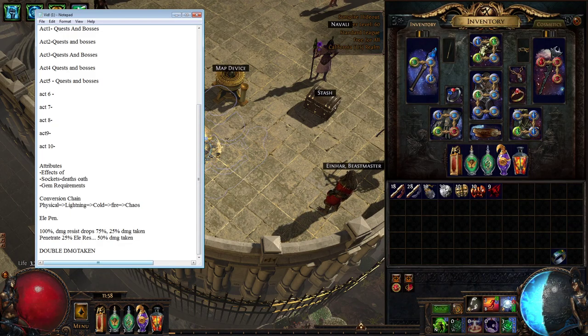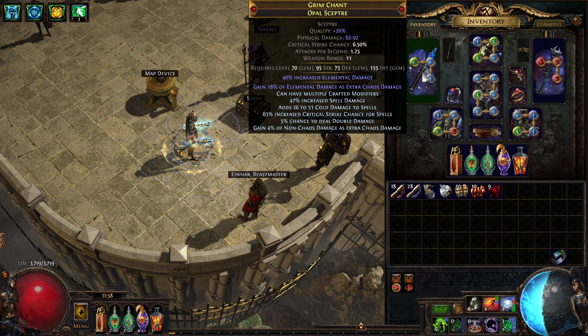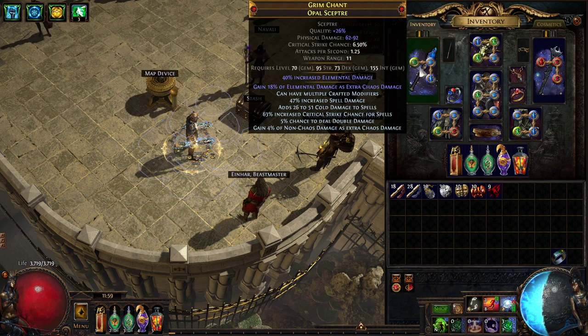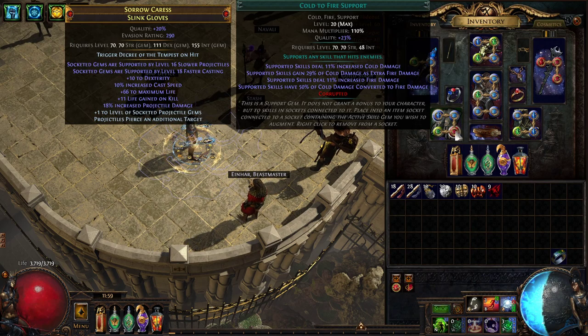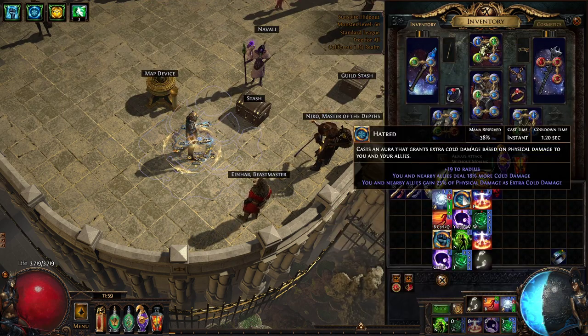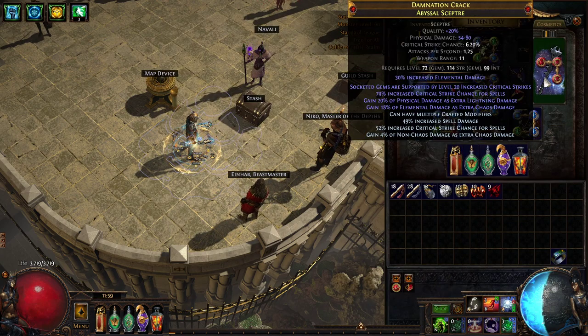So jumping in, I'm going to explain the mods first. As you can see here, we have two different types of conversion mods. I have 'as extra' — so here's phys as extra lightning, here's elemental as extra chaos — and I have conversion, so I'm going to get physical damage converted to lightning, cold converted to fire, lightning converted to cold. Here I have more phys as extra, more phys as extra, more phys as extra, and elemental as extra.